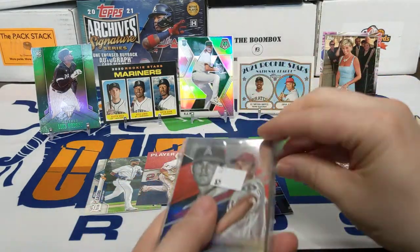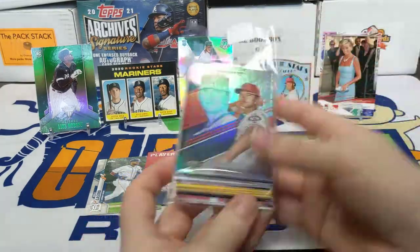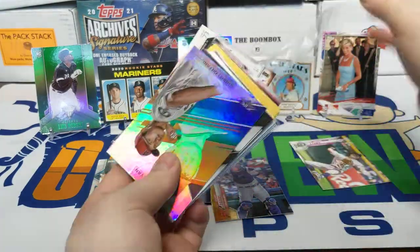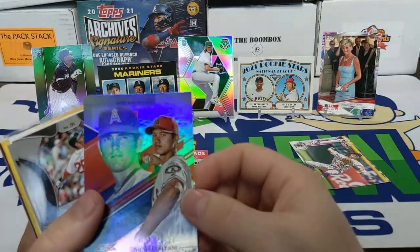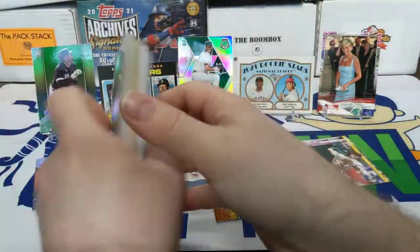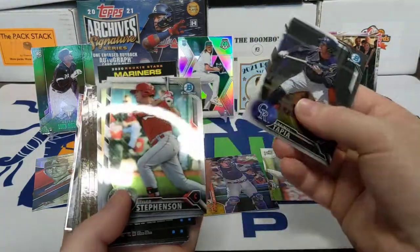Did not get any hits out of all those packs. Let's hope our guaranteed hit isn't too bad — usually these aren't great, but who knows. So far I haven't got anything worth writing home about, but I really like some of the cards on the edges. Like this Nolan Ryan, Shohei Ohtani — he's standing out good, that's a nice card — and this Future Stars Noah Syndergaard.